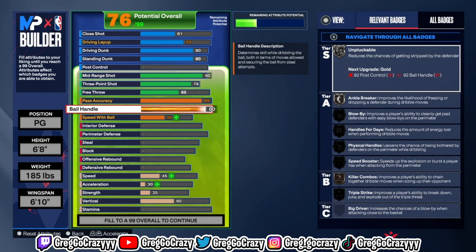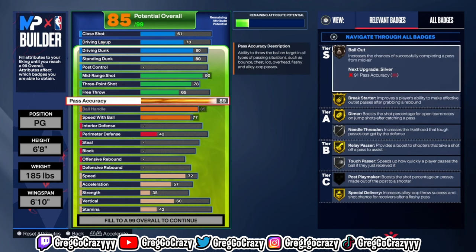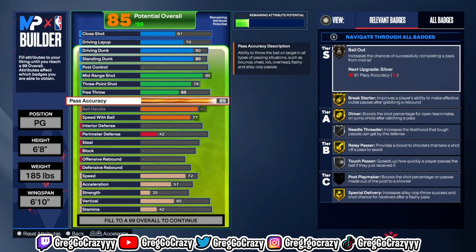I put the pass accuracy at 89 because you get bronze bailout. People might say bailout doesn't work, but if you play fives, threes, or twos, you're going to need bailout. There's going to be a time when you get in a tough situation and need to throw a tough pass, and hopefully that pass doesn't cost you the game. You also get Tyrese Haliburton's passing style once you put your pass accuracy at 89.